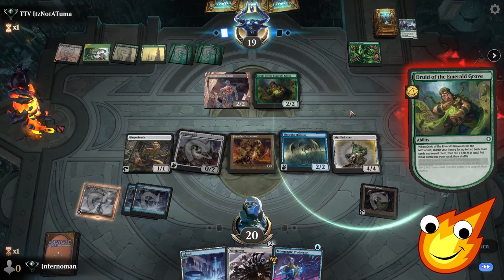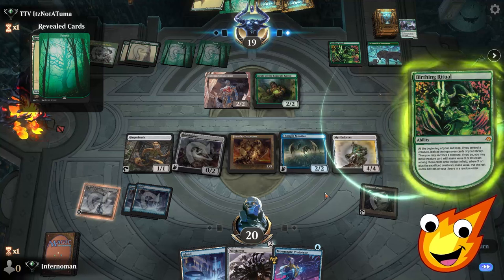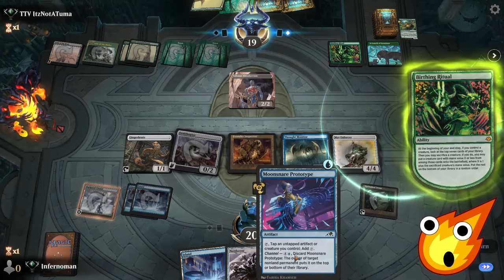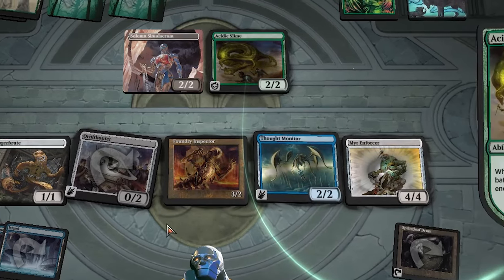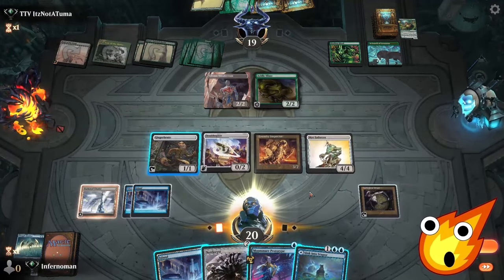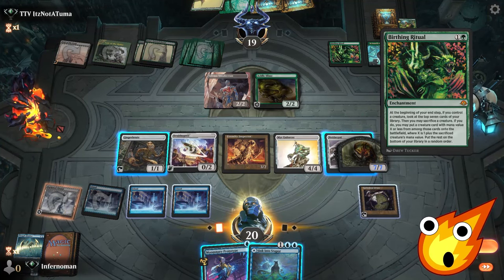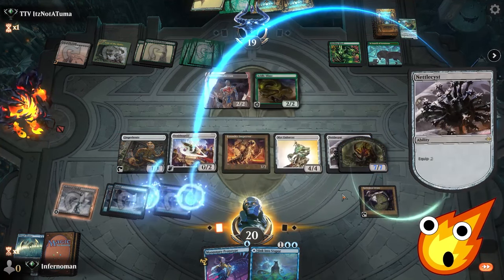Druid of the Emerald Grove — I don't even remember this card. Opponent digs up more lands and Birthing Ritual does its thing. They sacrifice the druid — interesting. At this point we might have to save Moon Snare Prototype just to bounce something. They blow something up but we already have enough artifacts where it won't hurt us too badly. Thought Monitor goes bye-bye. Sink into Stupor — we bounce Nettlecyst and at the beginning of the end step we sacrifice the germ to turn it on for our Ornithopter.